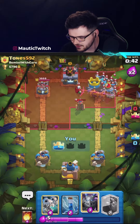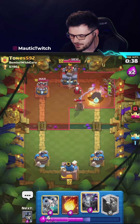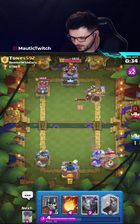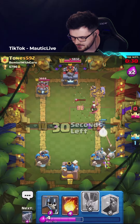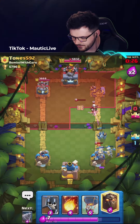So we definitely get a tower, I think that's a lot of Elixir to spend though. I think I'm actually going to go for a Zap here. Maybe the Goblins are going to be able to kill that somehow. He's pushing on the other side again, hopefully I'll be able to stop this. He's not looking good though. Got to have a lot of anti-ground, especially against Valkyrie.